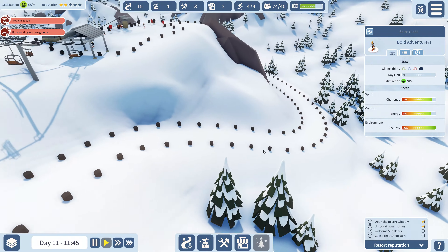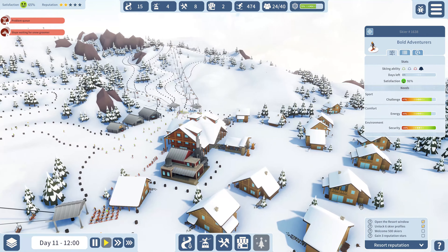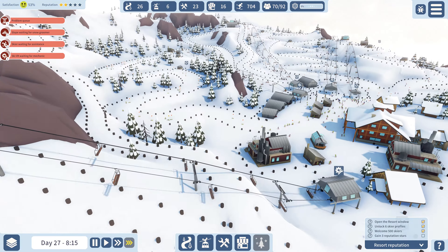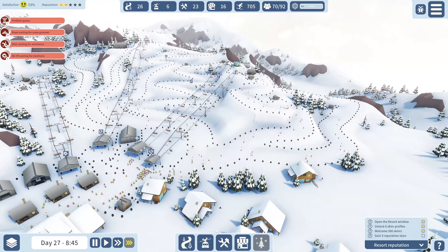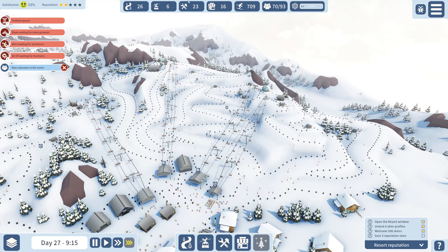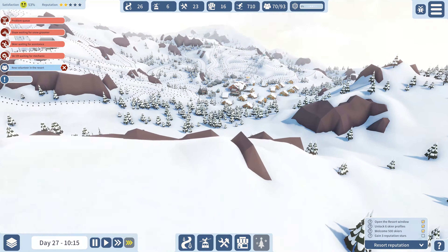Snowtopia releases today and is currently in early access, which means that you can and will likely see a few small bugs as you play. On my GTX 1080 Ti, I managed about 1000 visitors before I noticed any frame drop at all, but certainly at that point things did hit quite a lull. Certainly some performance tweaking is still required at the busier end of this game. That being said, this early access title will keep you occupied and playing quite happily for hours on end, and that's just on the first map.